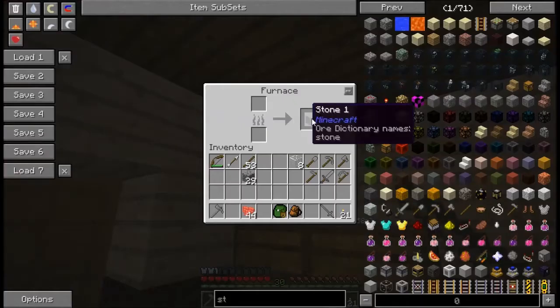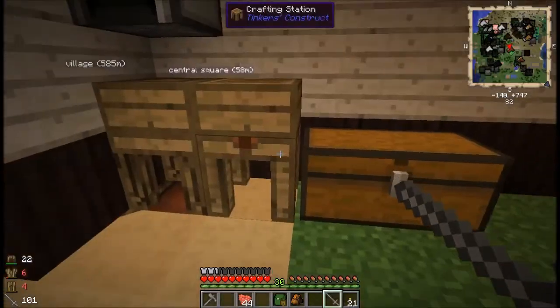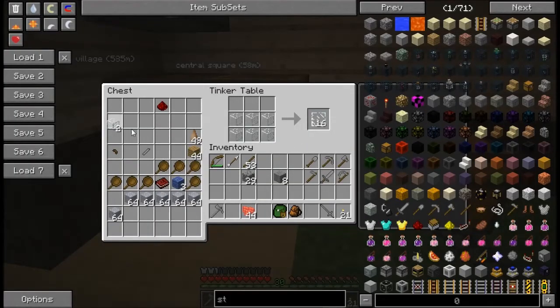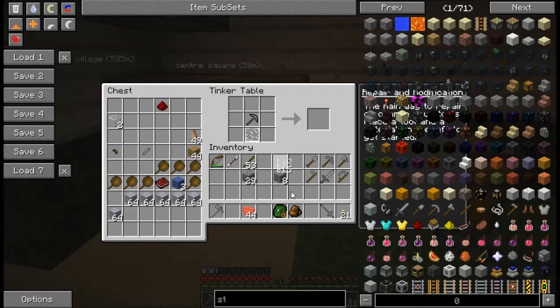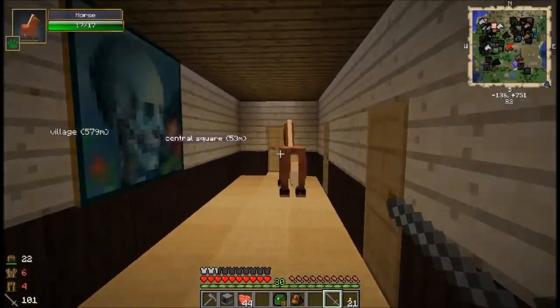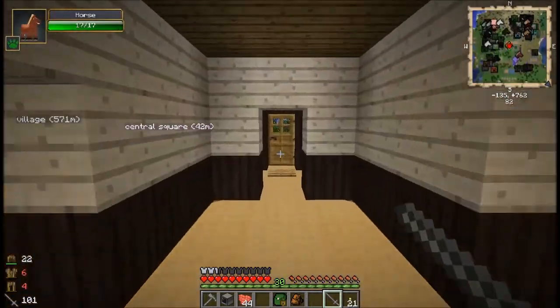All right, let's make this — you're probably wondering what it is I'm talking about. I need a glass, a redstone, and stone to make a single solitary computer, and then I'll show you what my plan is with that in just a moment.